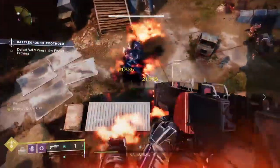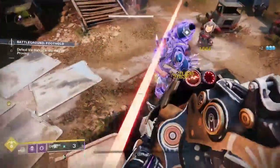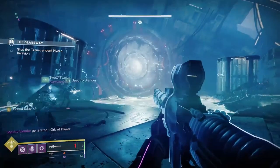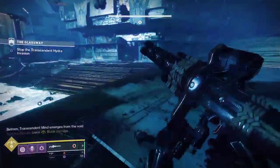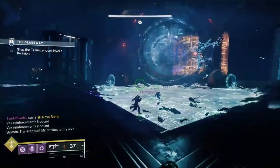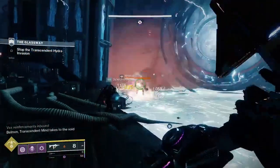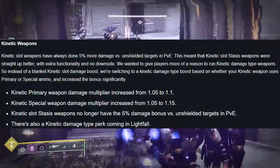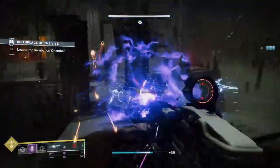The next spot on here belongs to two weapons. The reason why two weapons are sharing the same spot is because these weapons are already fantastic, but I think they're only going to get better in Lightfall. For the next spot we have Izanagi's Burden and Arbalest. Bungie confirmed that Kinetic Special Weapons — which Izanagi's and Arbalest are — will have their damage multiplier increased from 1.05 to 1.15. This just means that these two weapons are going nowhere anytime soon.